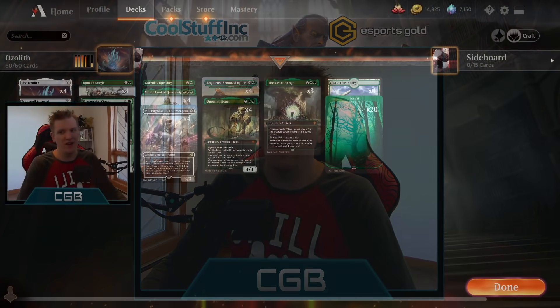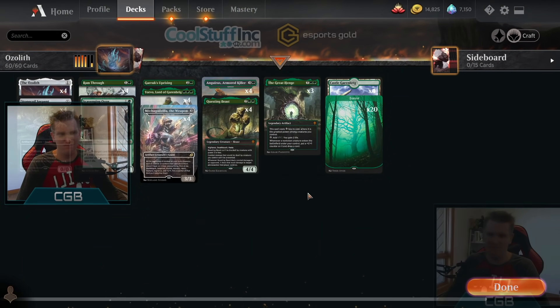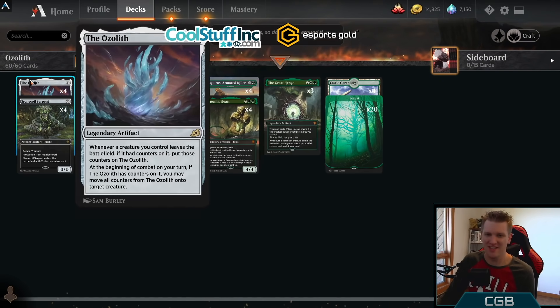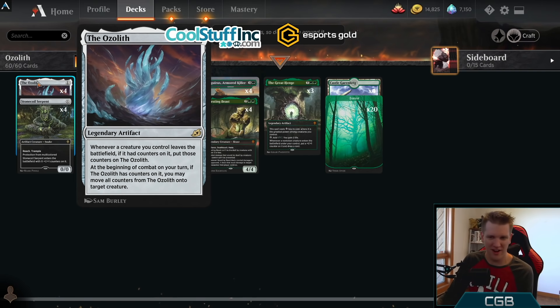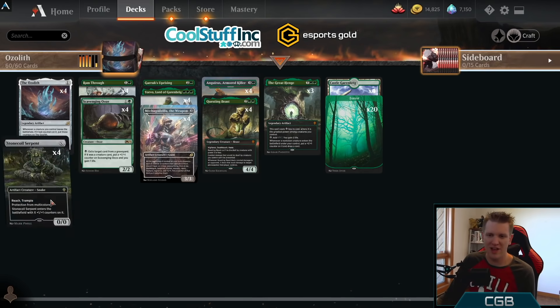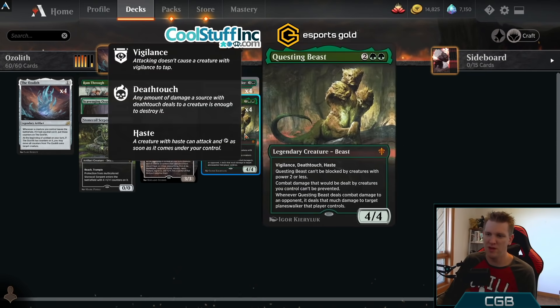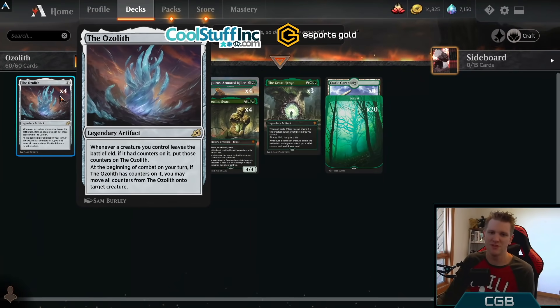Today in the arena we are playing a mono green deck again, and this one is special because it's an Ozolith mono green deck. Ozolith is a weird card with a weird devoted following on my Twitch channel — people get really excited about it. For one mana you get a legendary artifact that whenever a creature you control leaves the battlefield with counters, those counters go on the Ozolith. At the beginning of combat on your turn, if the Ozolith has counters, you may move all counters to a target creature.